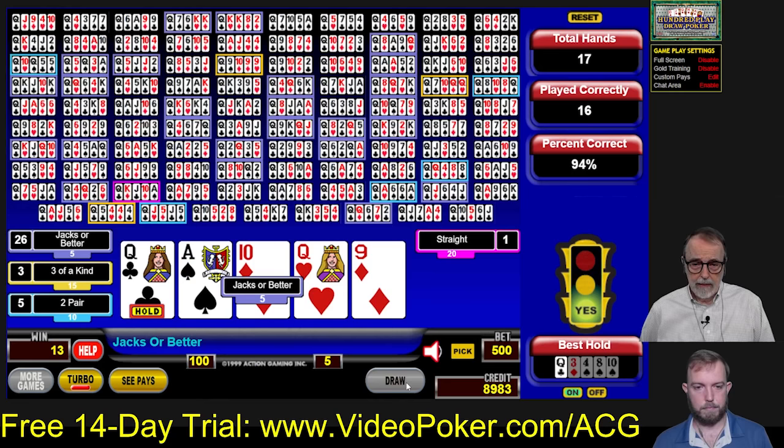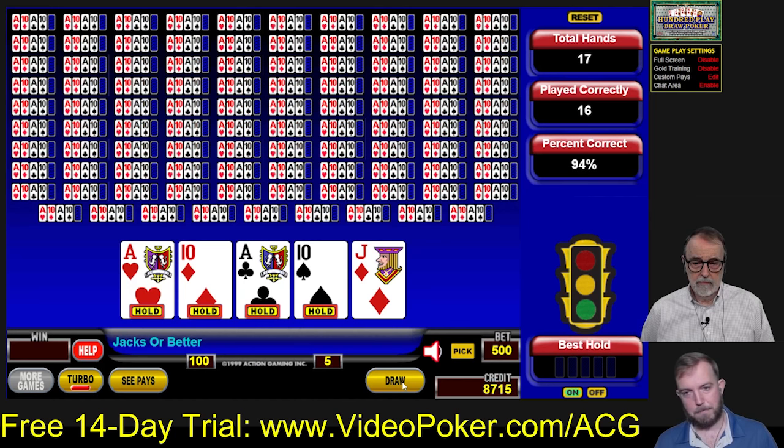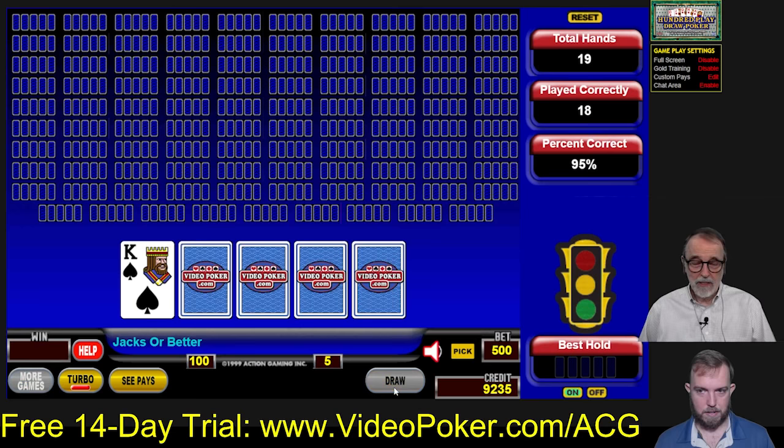Two pair again. How many full houses are we going to get? I should get eight on average on 100 hands — and we got exactly eight. Look at that. It's like you know something. Mr. Average — what can I say?